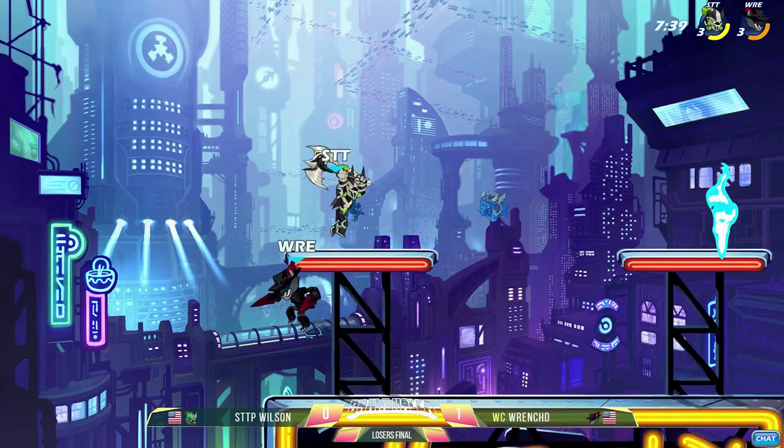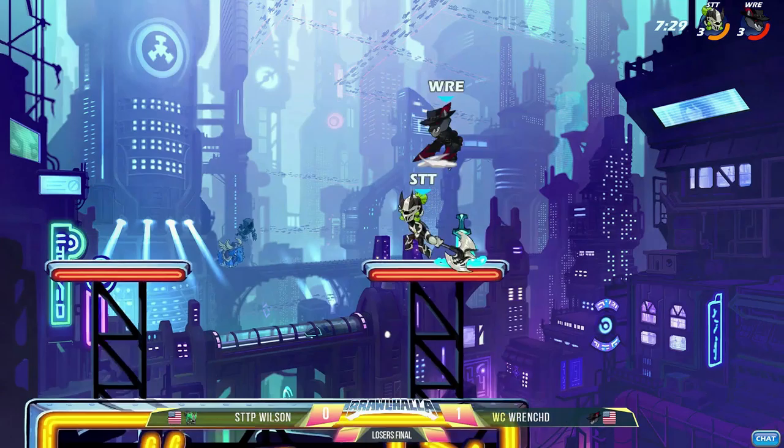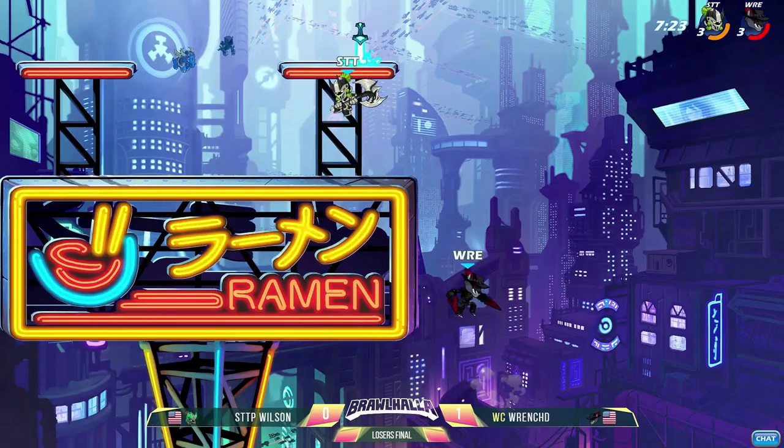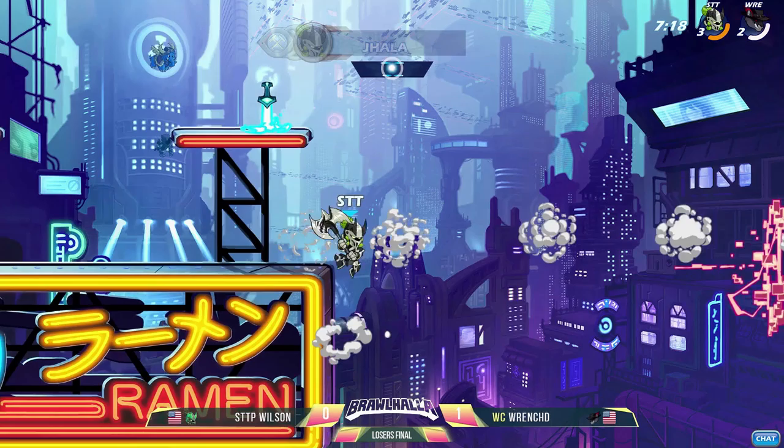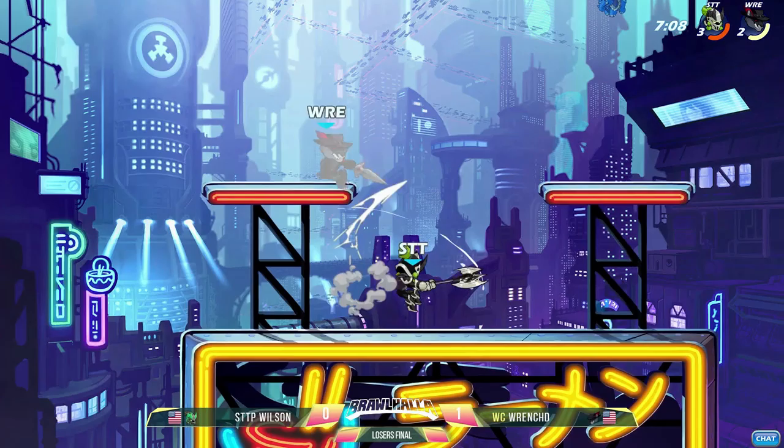Punishing that spot dodge so well — he must have 100% expected that. Almost got that spot dodge but Wrench just a little bit too low. This Jala pick is going to give Wilson so much strength with how well he's able to use signatures on virtually every character he picks — one of the best signature users in the entire game. His kill potential through the roof. He has D-Light neutral signature on the sword as a kill option. He throws it, swiping the ground right over that corner, taking out Wrench. Now Wilson is the one with a gigantic lead.